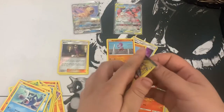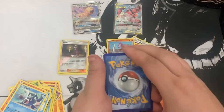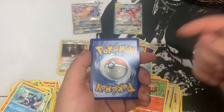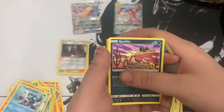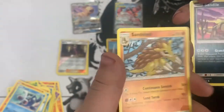Here we go - last pack! Can we get some last-pack magic? Tap the like button and help us get that luck on this last pull! Hit that like button, hit the subscribe and join the Hidden Family. Here we go: we got Raticate, Sandile, and Sandslash non-hollow.